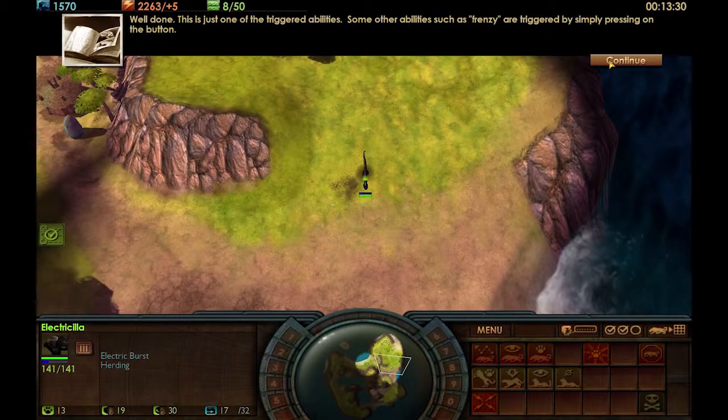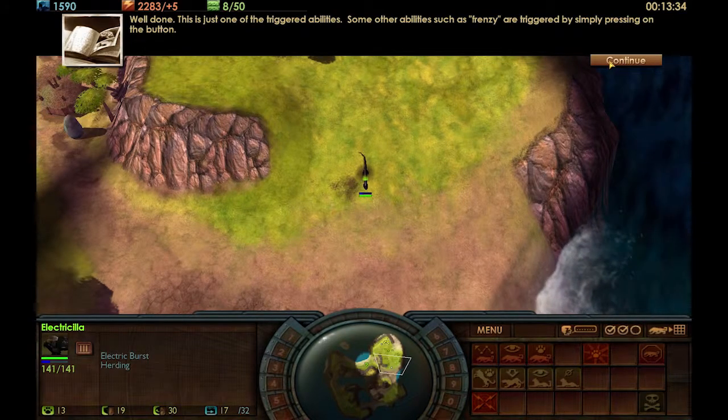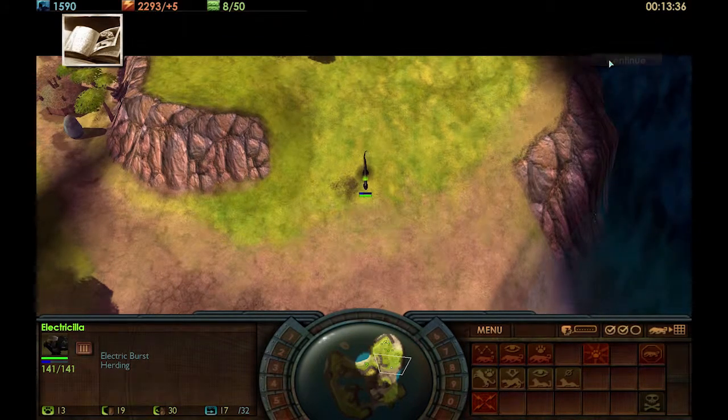This is just one of the triggered abilities. Some other abilities, such as frenzy, are triggered by simply pressing on the button.